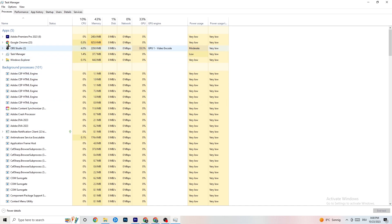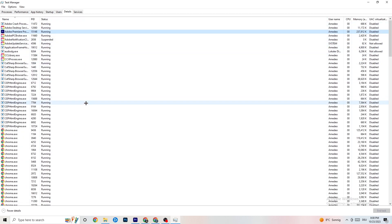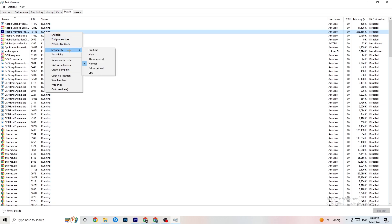Next, go to the top left corner and click 'Details.' Search for your game in the list. Right-click it, hit 'Set Priority,' and change it from Normal to either High or Real Time — check which works better for you. Hit Apply.